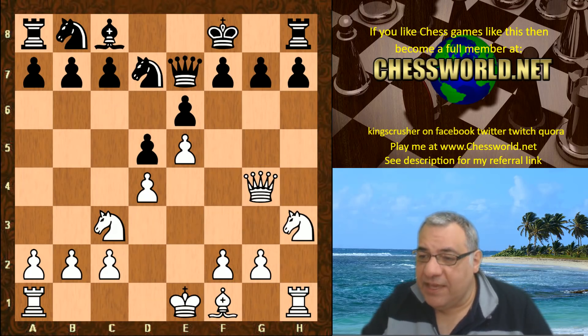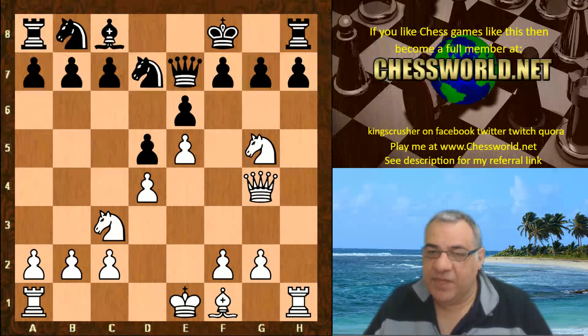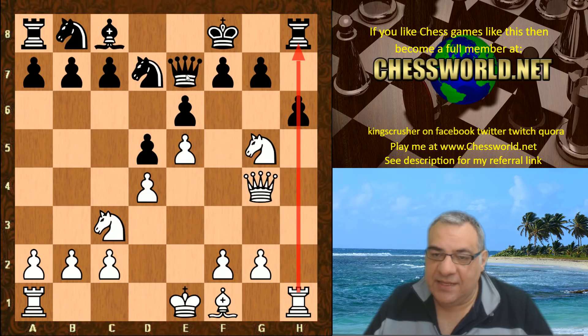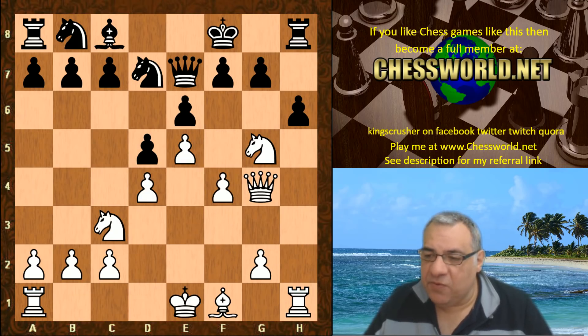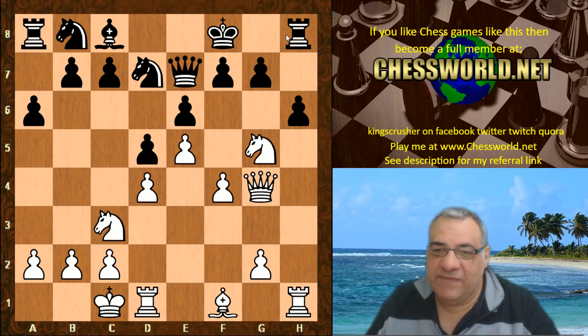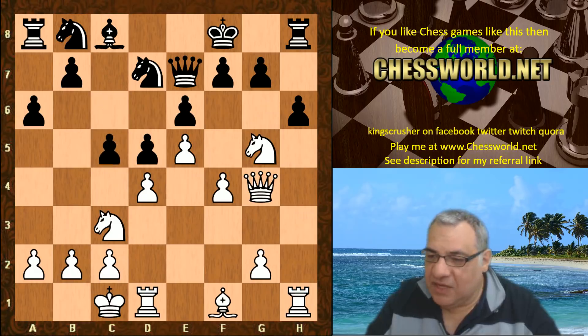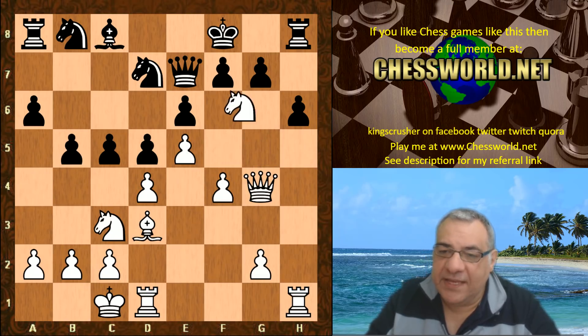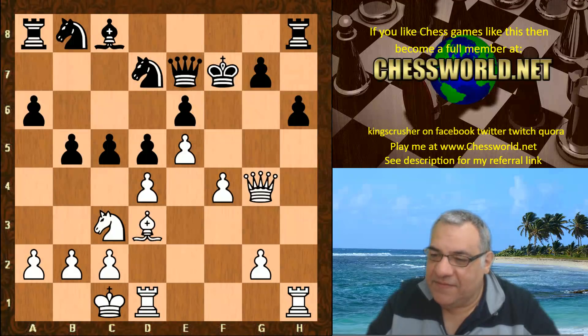Anyway, let's get back to the game. King f8 was played. Ng5 by Leela is very logical, hitting h7. h6 — that pawn's pinned of course — and it can actually be left here, but f4 was played. a6, and now white has the luxury of castling queenside. Leela statistically wins games like this where the rooks are not going to be connected for a while and the king is misplaced. c5, Bishop d3, King g8 was played.